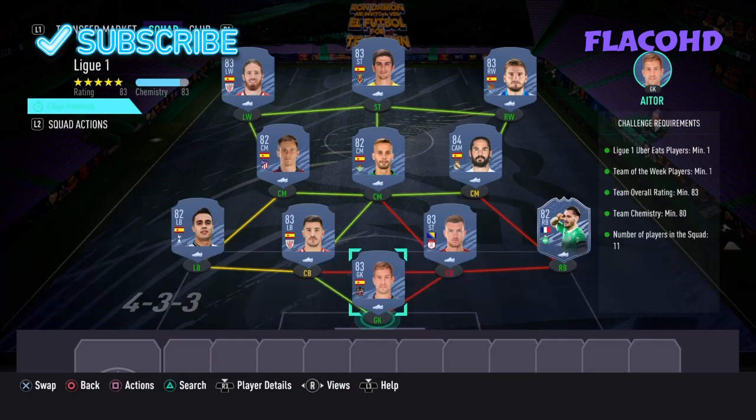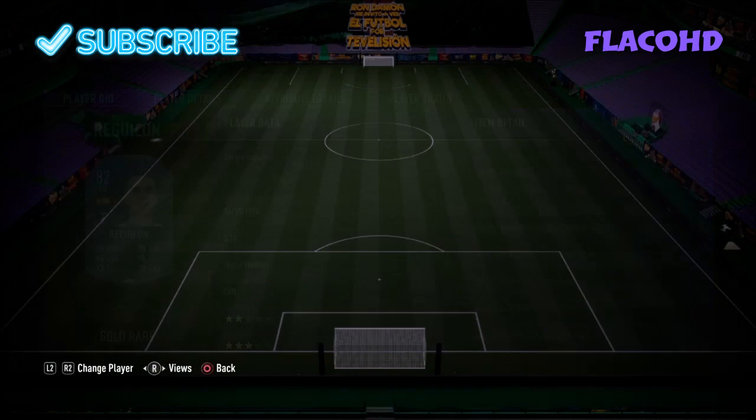So in goal we have Ito. Right back we have Debussy. Right centre back we do have Edin Dzeko. Left centre back we have Yoruba Cicci. Left back we have Reguilon.